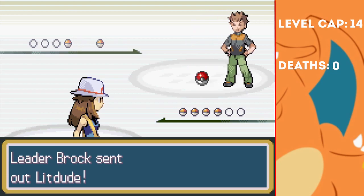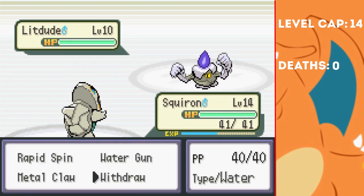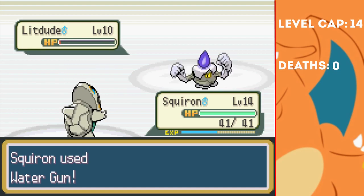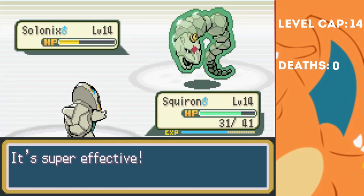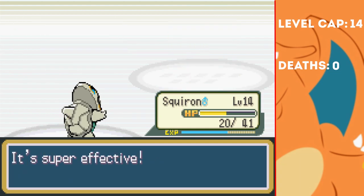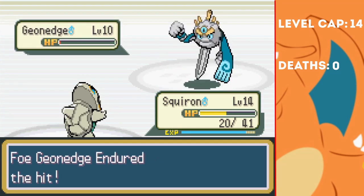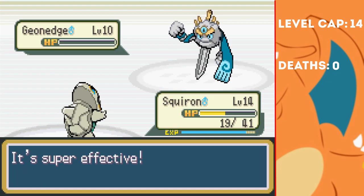Let's face Brock. His Rock type Pokemon were no match for my Water and Steel type. Lit Dude is first and hangs on from a Water Gun thanks to Sturdy, but just uses Defense Curl. One more finishes it off and next out is Solonix. We resist both of his STAB moves and Water Gun is an easy 2-hit KO, so we were never in any danger. His last Pokemon is a Geonege which also has Sturdy, but he can barely touch us, so two Water Guns seal its fate and we easily win the first badge.